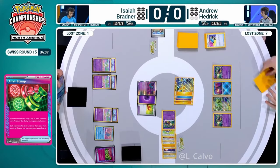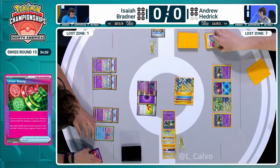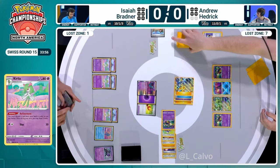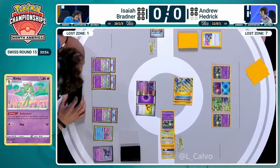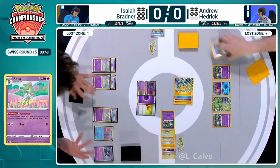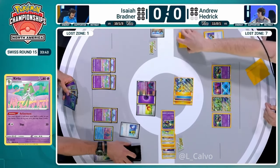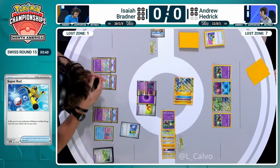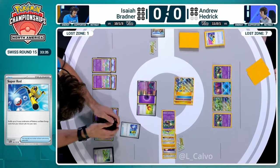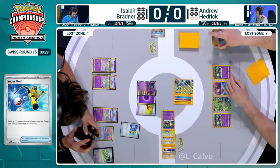Andrew goes down to two cards in hand. And of course, your engine - there's a lot of early game Comfey, but they tend to run out as you're running out of cards that switch. You don't tend to get too many Comfey phases. Isaiah is already thinking about resources. He's going to Super Rod back good old Monkey Dory. Perhaps with Counter Catcher in hand, Isaiah's thinking, is it possible to bring up the Iron Thorns? Typically this wouldn't be a play possible for a Gardevoir player, but because Isaiah's got Flutter Mane currently in the active, you still could try and make that play.